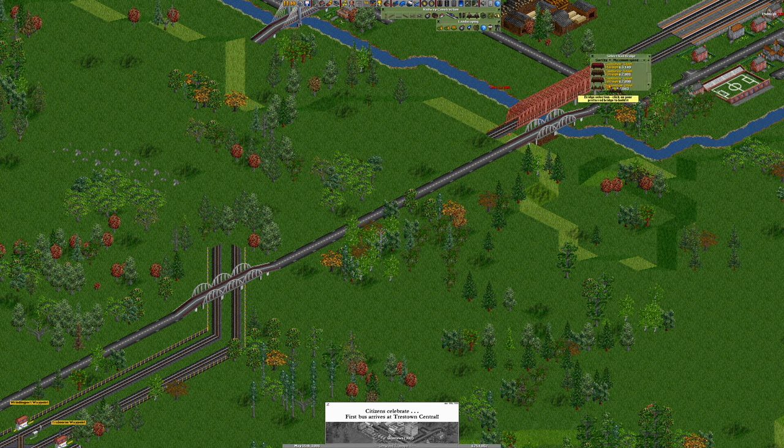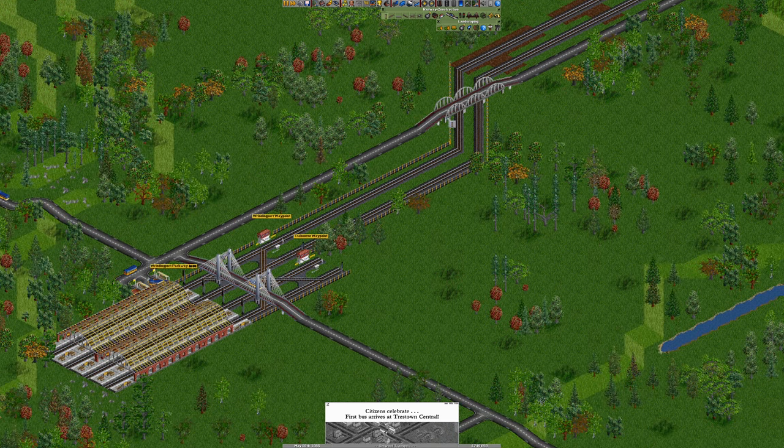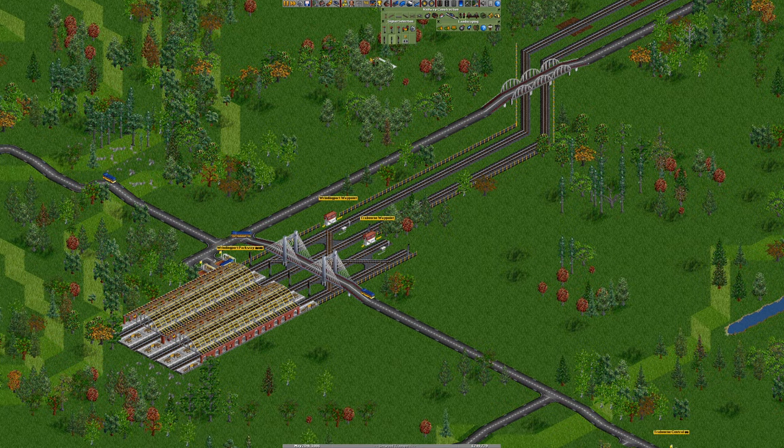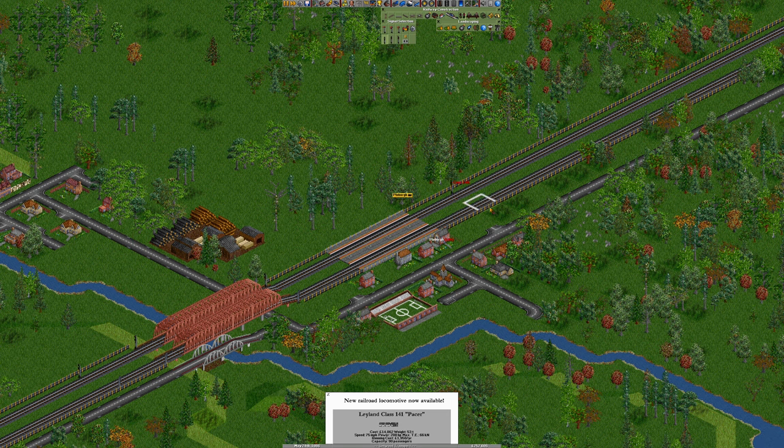Pop a cantilever steel 100-mile-an-hour bridge. We've gone a little bit far on there — we'll delete that. Look, the buses are here. We've unlocked a 141 Pacer as well — fantastic. There we go, that is good stuff.